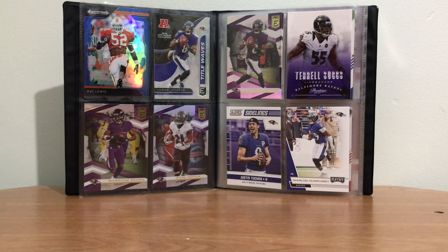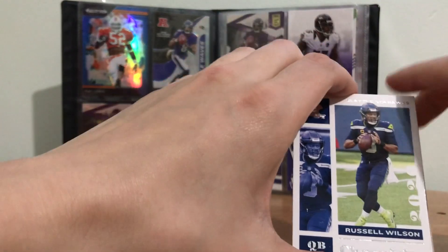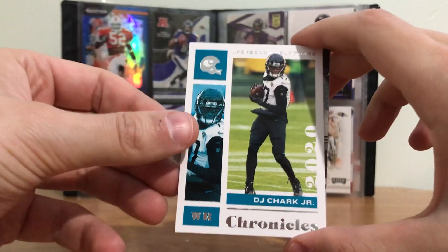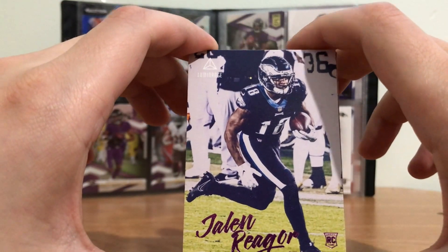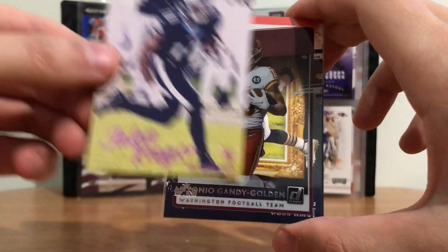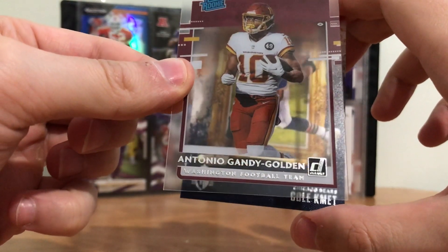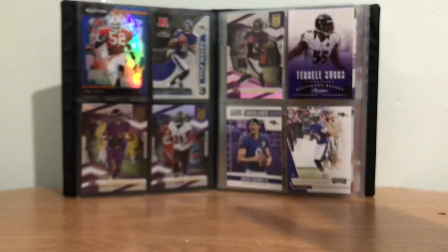Let's get into my pack. Russell Wilson right off the rip — looks good. We got a DJ Chark. We got a Jalen Rager — a purple rookie card, this looks sick, I like it. We got an Antonio Gandy-Golden see-through card, pretty sweet. And then a Cole Beasley. Not bad.